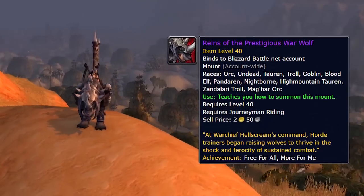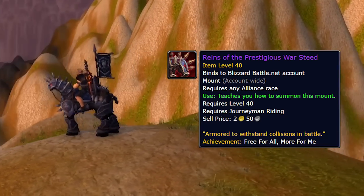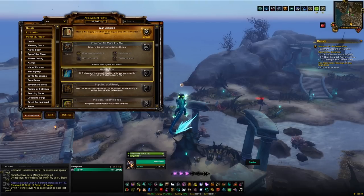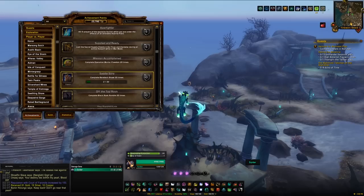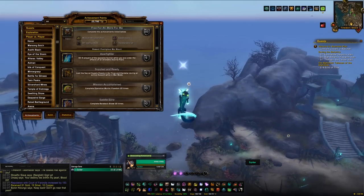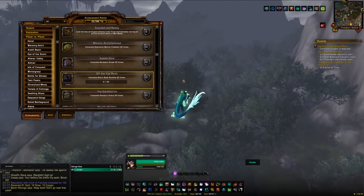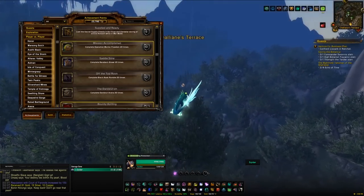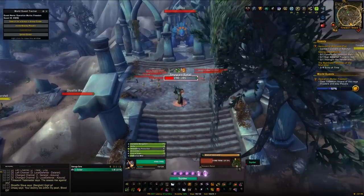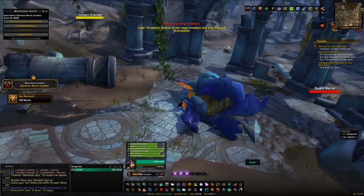The next mount is the Prestigious Warwolf, which requires doing things across multiple zones. You need to complete the achievement 'Free For All, More For Me', which requires you to do four PvP world quests 20 times each: Operation Murloc Freedom in Azsuna, Bareback Brawl in Stormheim, Blackrock Rumble in Val'sharah, and Dark Gruel Arena in High Mountain. Only one of these is up at a time, so check in at certain periods to catch each quest. Keep repeating and eventually you'll get the achievement and the mount.